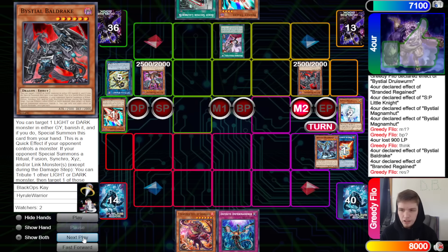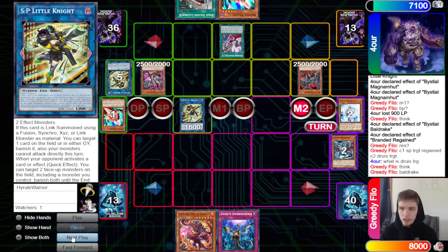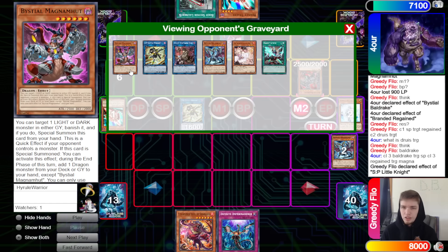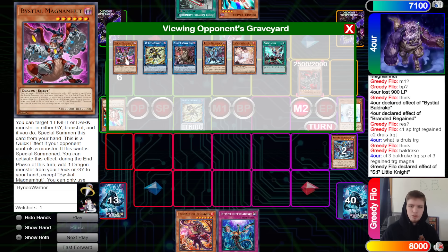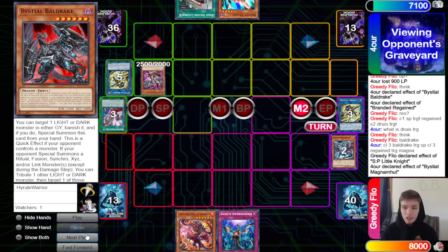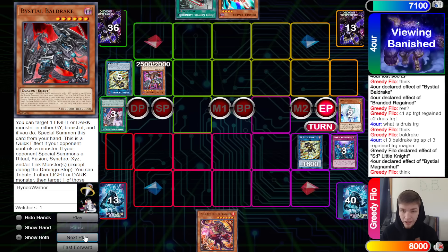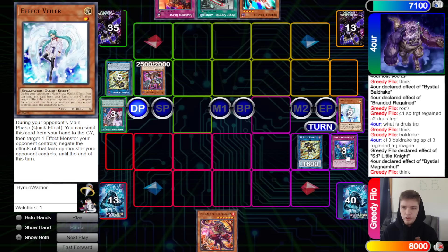Regain puts back Gruesome Grave to draw Rocket Tracer — that goes to the bottom of the deck. They go into SP, then SP targets Regain and Druis Worm targeting Bald Drake. Chain link three: Bald Drake tributing Magma Mutt to banish SP. Chain link four: Regain to summon Magma Mutt from the graveyard, then chain SP to banish itself plus Bald Drake. Magma Mutt effect search gets hit with Imperm. End phase brings out SP.